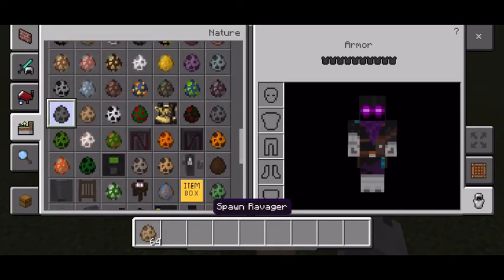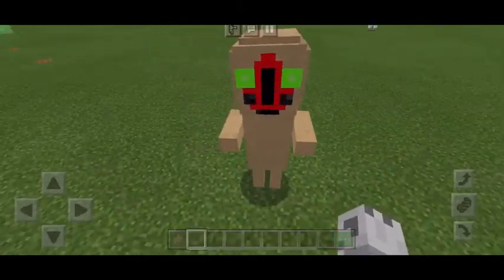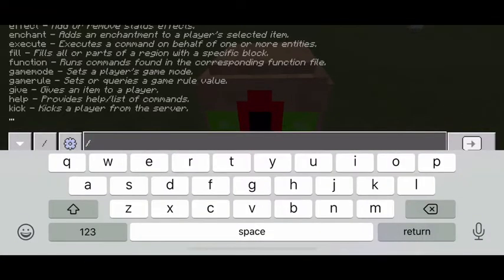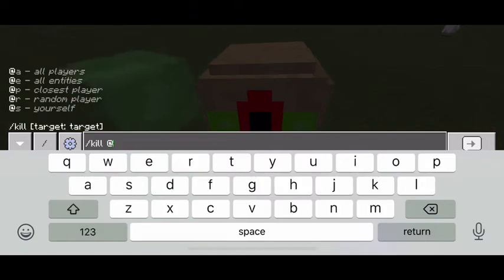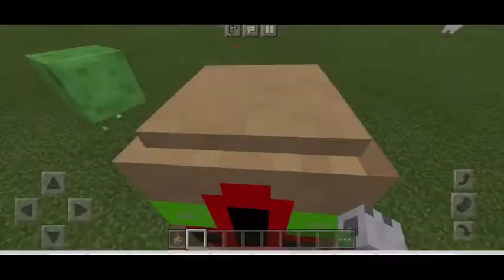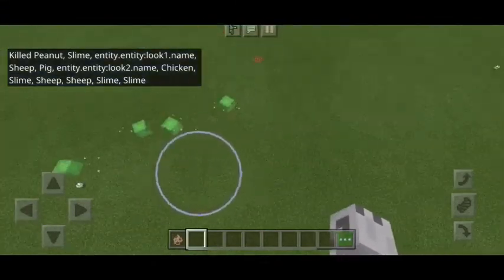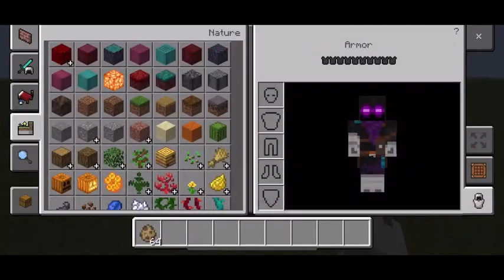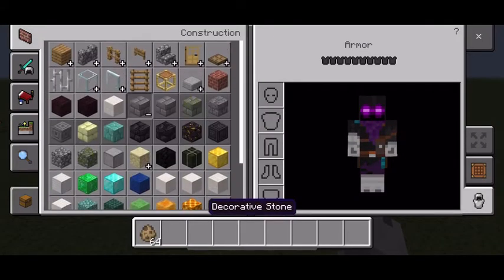Here you can see there's a ravager — and this is SCP-173. So let's just kill it. There we go. Okay, so that's the only way to kill SCP-173; he has too much health. So yeah, let's start creating it.